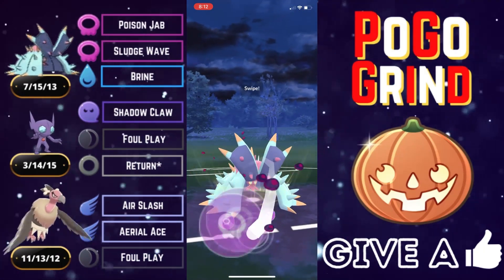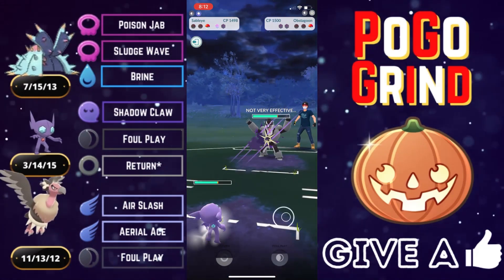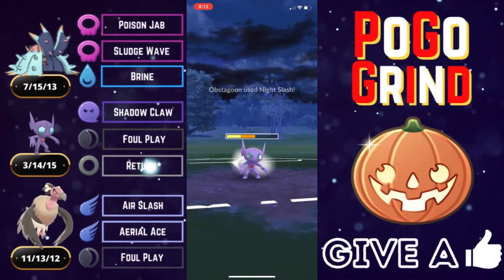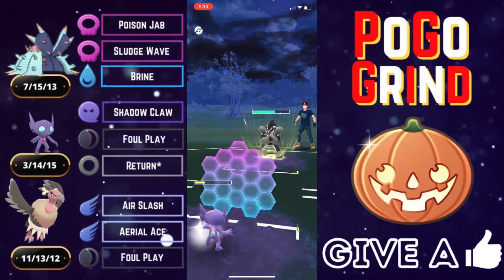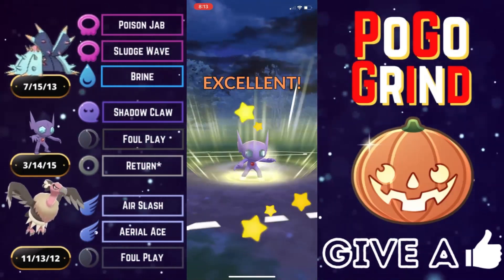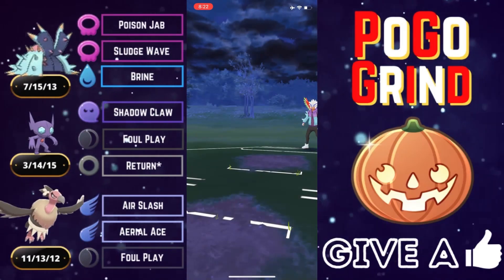We've got Gunk Shot for this battle — I built it and didn't realize it was Gunk Shot, but we go for it anyways and grab the final shield. This Obstagoon is loaded; they are shielding everything, putting all their chips in that corner. We can definitely tank one Night Slash, but two will be rough. Hoping they are running an attack-weighted Obstagoon so that the Return can either KO or get into range of two Shadow Claws. And it KOs! Holy smokes — Sableye sends it packing. Well played.